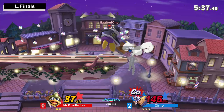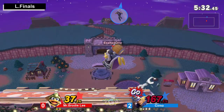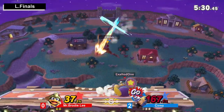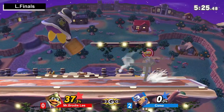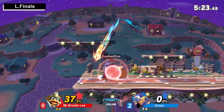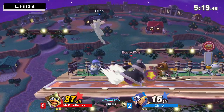Watch out — Brodie Lee still has the game plan in set. Missed the back air. Great grab — oh, he's actually grabbing Cerno's landing out of the power dunk this time. Good play, good play. Brilliant play to punish the spot dodge that Cerno's been doing pretty much every time — using the lingering hitbox to cover it.